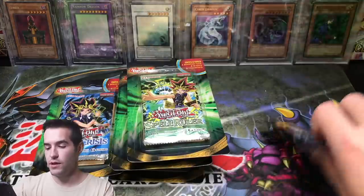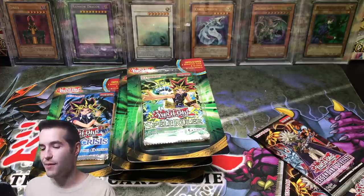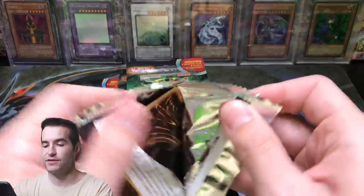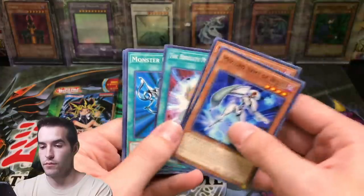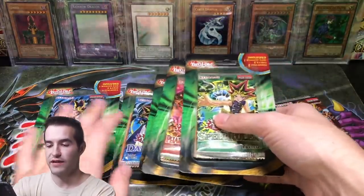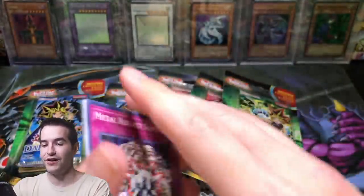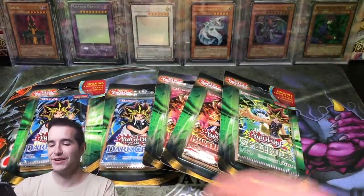Two more packs of Rage of Raw. We did open six booster boxes of this and we did not pull Ghost Rare Raw, so naturally that would be nice to do now. Mech Lord, Monster Reborn. Now what do we have left? Two Dark Crisis, two Pharaoh Servant — let's go ahead and do this Rage of Raw, see if we can pull the Ghost Rare Dragon of Raw. Reactor Slime — bust on those.